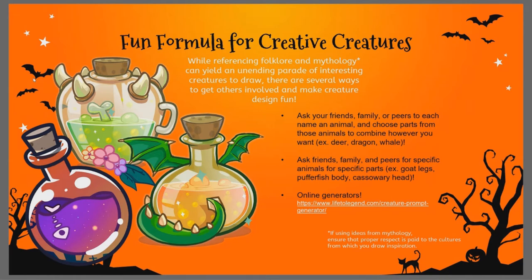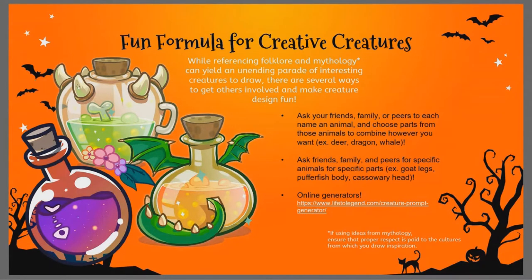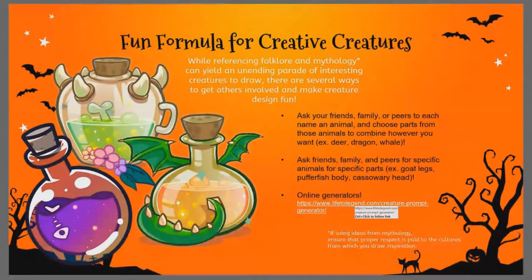When it comes to getting ideas, ask your friends, family, peers. What animals can you combine? What parts of animals can you combine? You can also use online generators — I'll drop the link somewhere accessible. It just gives you a sample prompt and you work from what you get.